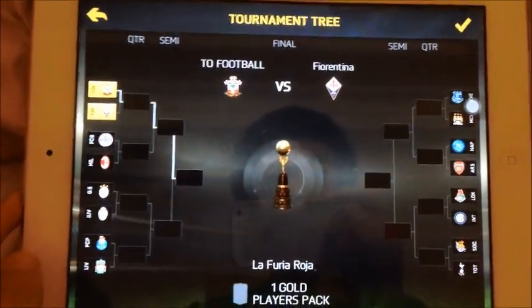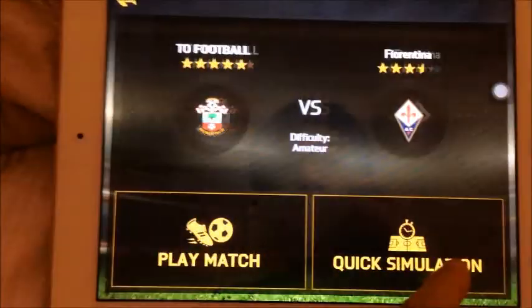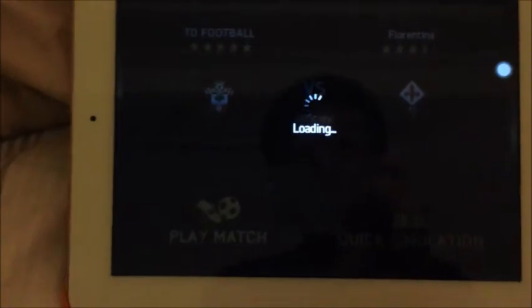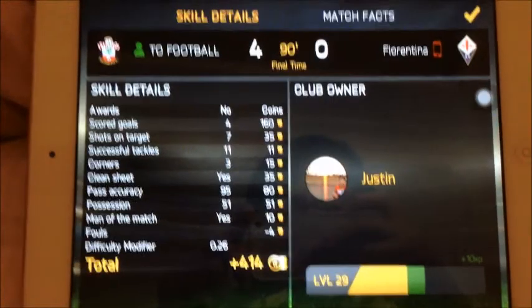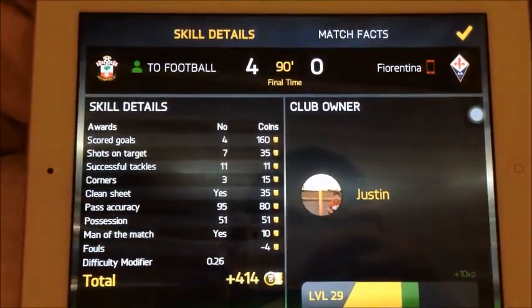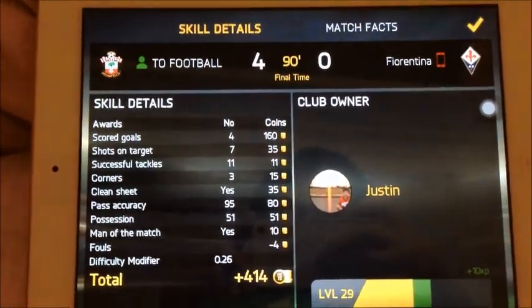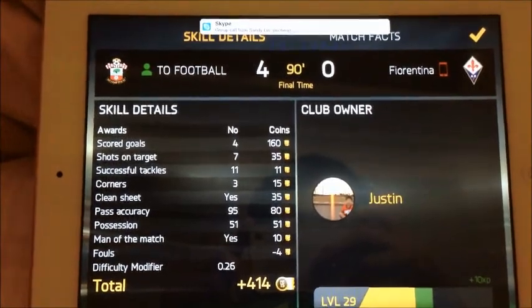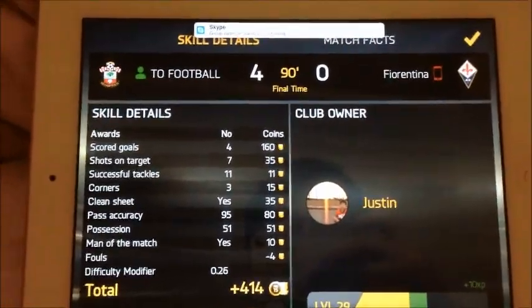Our first game we are playing against Florentina, which is a club or team that we have often played in my previous videos. So quick simulation, and hopefully we can have a good start. Our first game we had a 4-0 result and Florentina had lost. This game we had 7 goals shot on target and 4 of them scored. Our pass accuracy is pretty high — we have 95. And this earns us 414 coins.